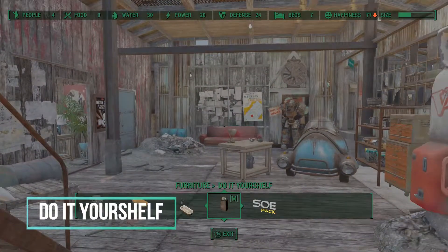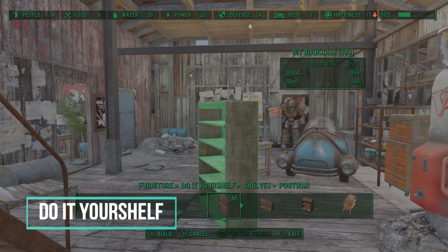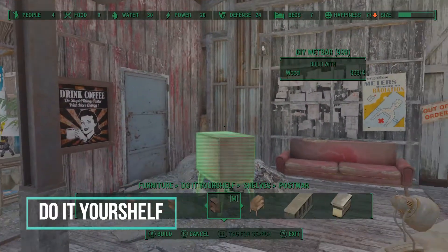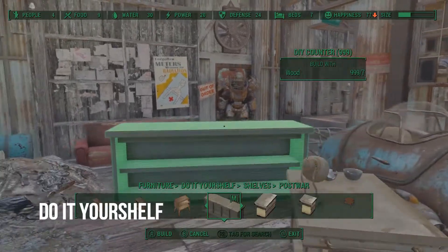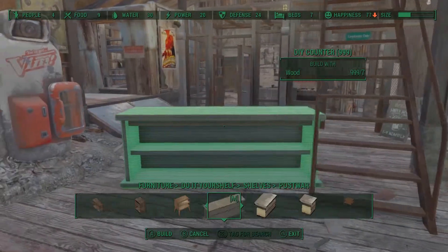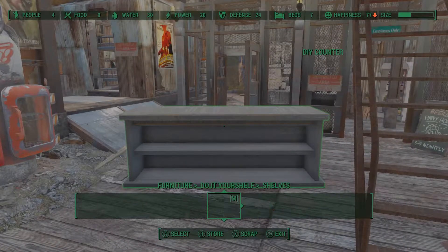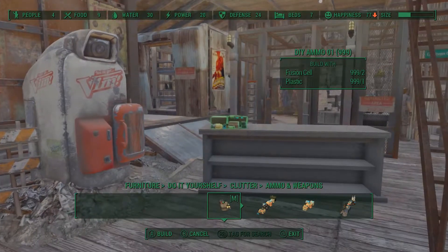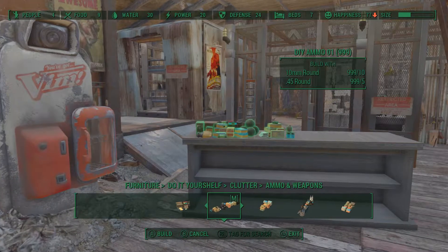Do It Your Shelf is another mod that just speeds up your decoration process. It adds a lot of furniture and shelving units with snap points, and also includes its own decoration packs that allow you to put multiple items together and decorate things the way you'd want to see them.